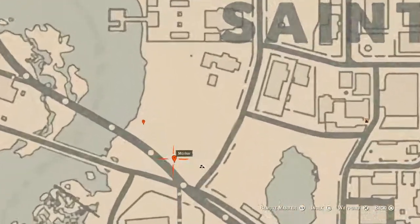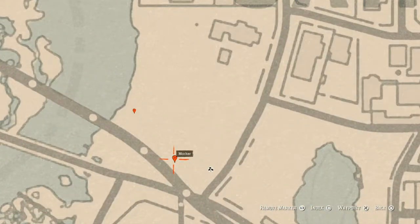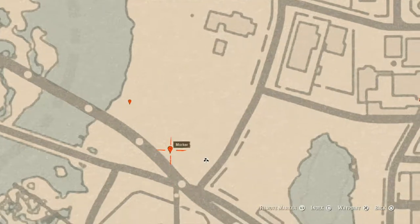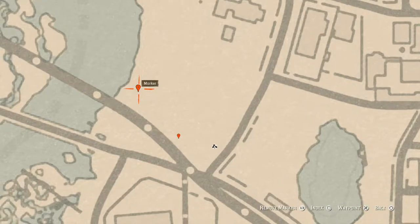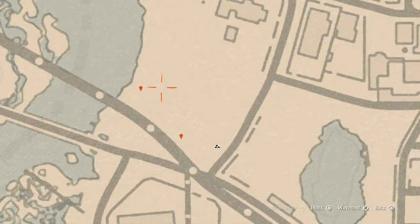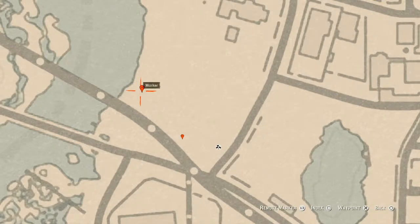This next marker is a family heirloom you have to dig for — a Carved Wooden Hairpin in a pile of trash at this location. I line it up with this landmark and it's right about here. The next marker is a random lost jewelry also in a pile of trash; there's a broken wagon wheel around this location, so come over here with your metal detector.